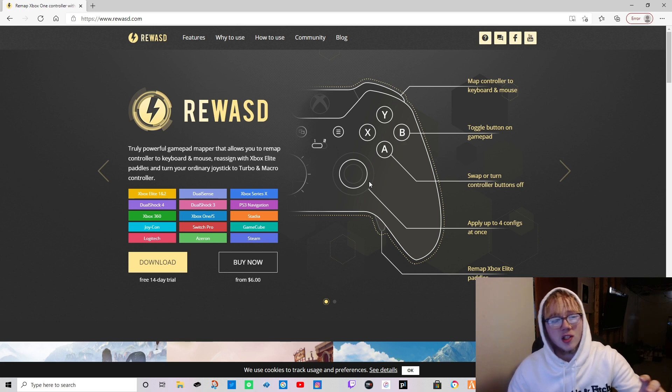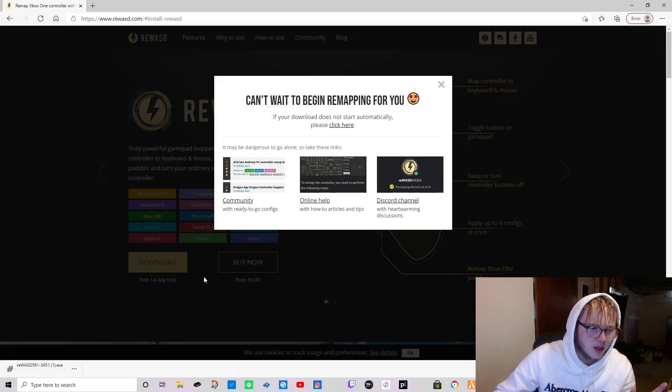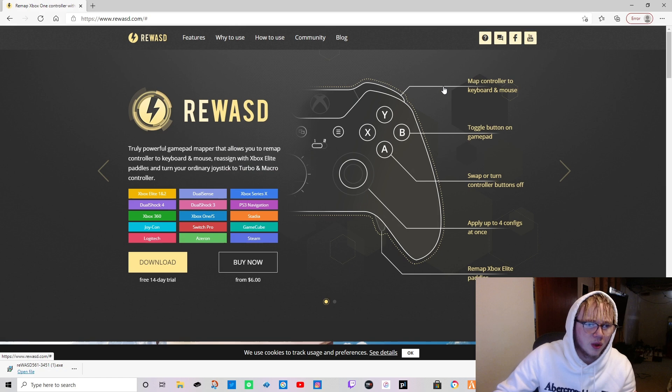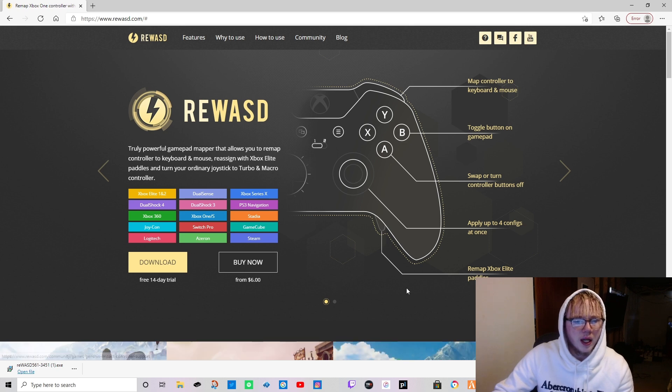The link to this website is going to be in the description - it's called reWASD. You just want to hit download. Now here's the thing: when you download it, it's going to say it's a 14-day trial, but really you get it forever. There are some things you can't access but it's nothing you need to worry about. Just download it, open the file, hit yes to everything, let it install, and it'll be on your home screen. Make sure you turn on whatever remote you're using - Xbox One, PS4, PS5, all that should work.